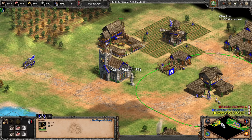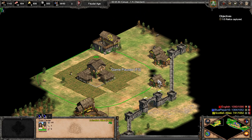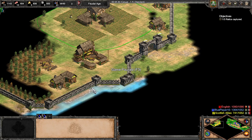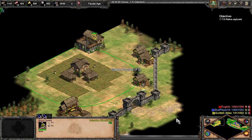What you'd much rather use the market for in a team game is shared vision. It's a technology called cartography which automatically applies, and you can see your allies. You need to be allied with them and they with you. You can see your teammate - he's got a small town with quite a lot of stone walls and a scout cavalry. There's a relic somewhere in his base, so let's send a scout over.